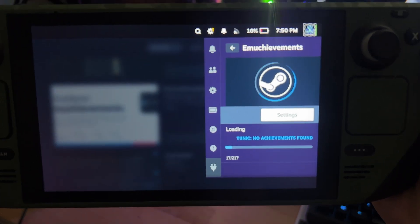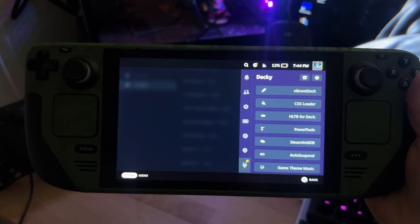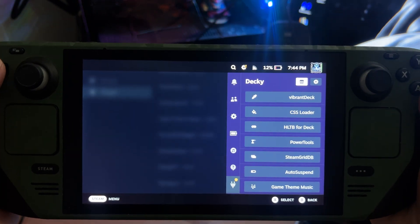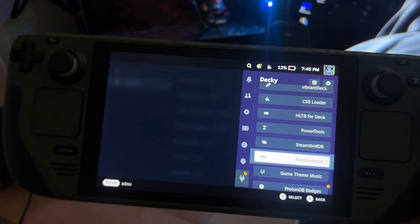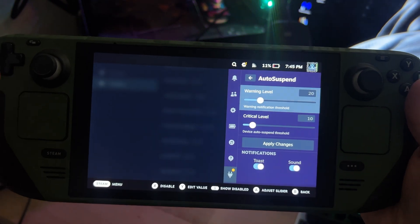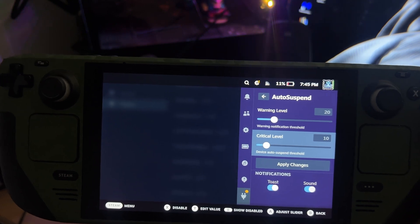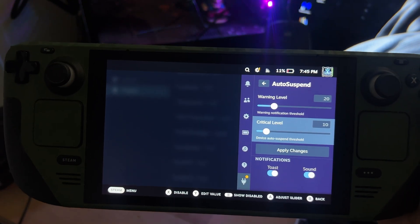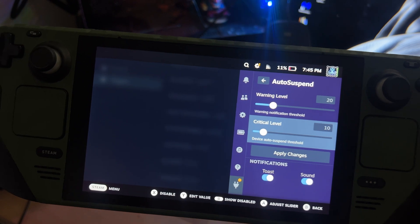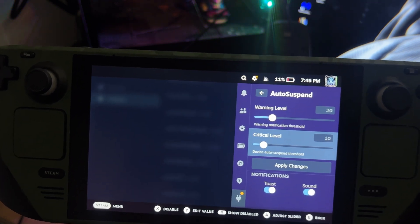Picture this: you're playing a game with extremely low battery life and you don't want the game to quit. You'd rather the system shut down quickly before it has to restart and go into a lower power mode where your game turns itself off and you lose a lot of progress. If this has happened to you, Auto Suspend is a really good plugin. It'll give you a warning notification at 20% or whatever you want to set it at, and then at a critical level the device will actually go into sleep mode itself, forcing you to put it on charge.